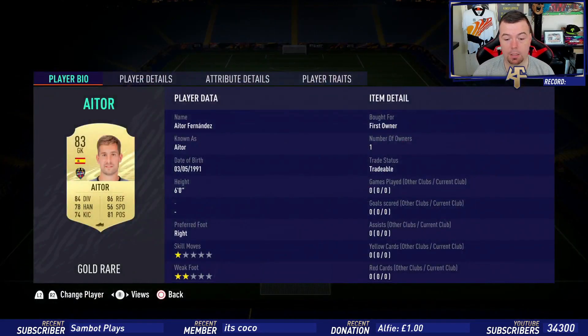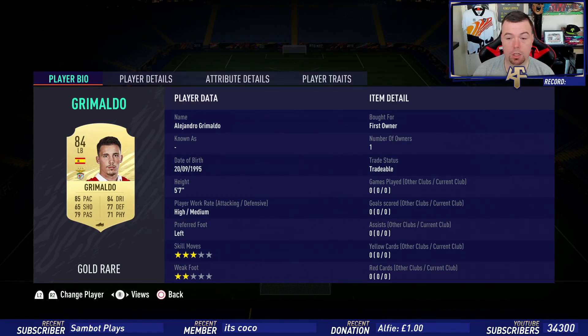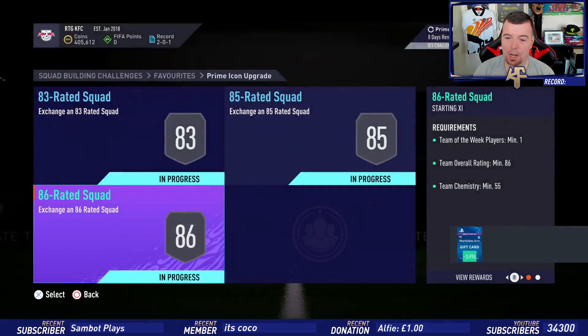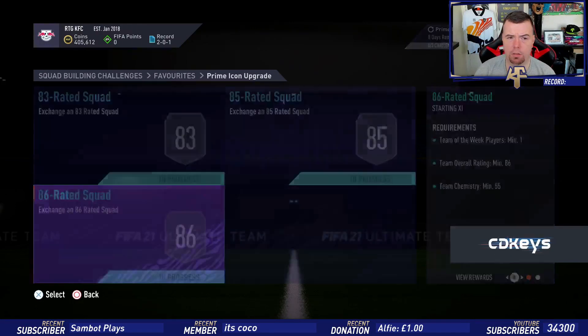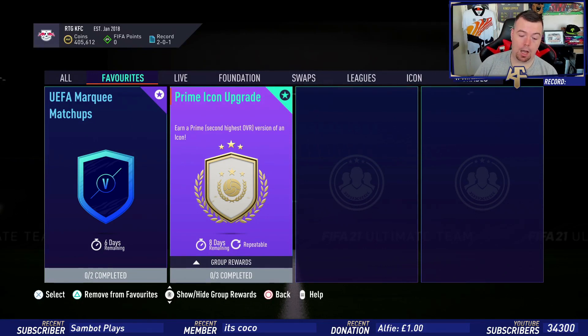Going through the prices: Atos is 1.8K, Dolberg 14K, Uri was the cheapest 83-rated left or right back from the Spanish league at 3K, Grimaldo at 7.5K. Modric is 36K, Casemiro is 60K — these are the cheapest cards right now. Busquets is 36K, Courtois is 58K, Jeko is 1.7K, Lopez is 1.7K. At the moment this comes to 221.4K — in my opinion this probably won't go past 250K. You get a small rare players pack worth about 15K.